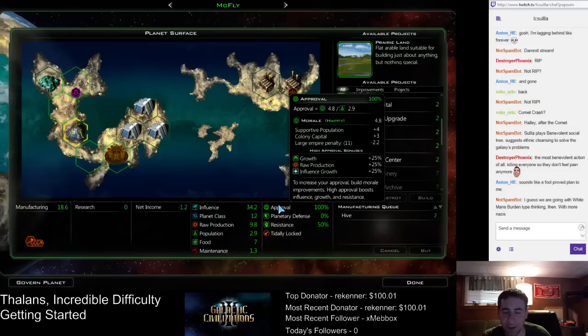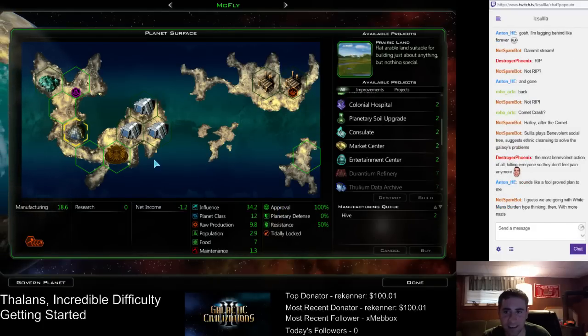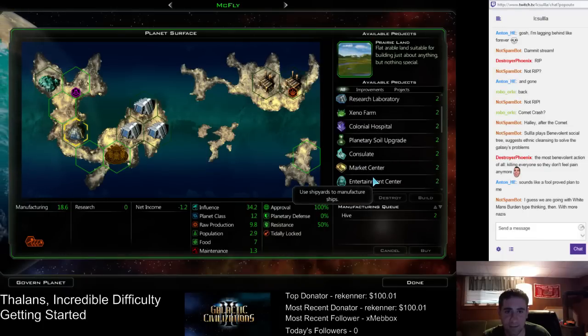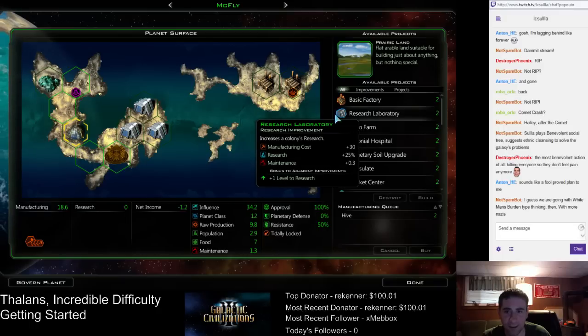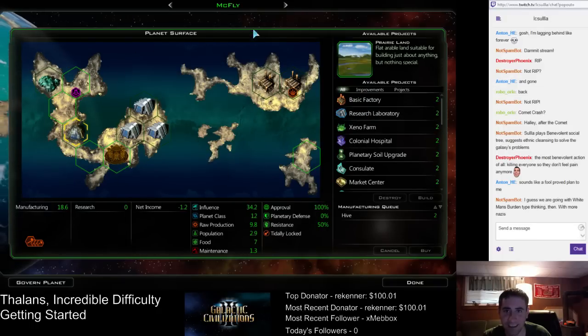We will need a morale building too. So build that there. I was thinking of building a research lab there, but the hive works just as well — gives a bonus to everything. So we'll build that.